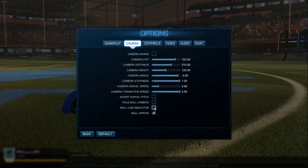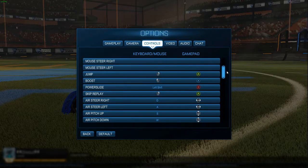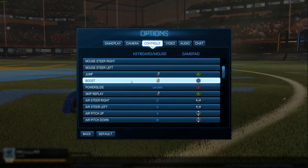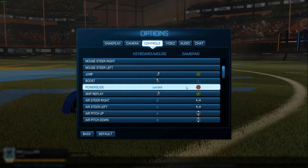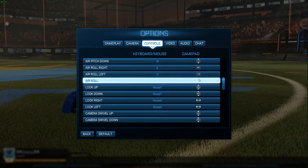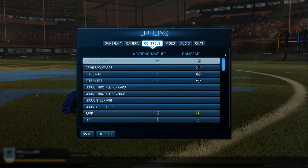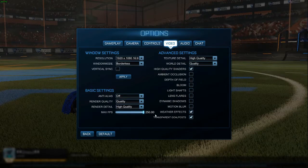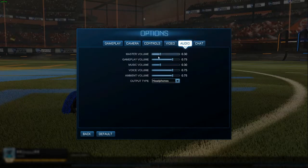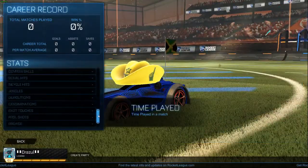No invert swivel pitch, don't hold for ball cam, no ball cam indicator, and I want the ball arrow. Controls: I've changed from stock — jump is A, boost is X on the PS3 controller. Jump A, boost X, powerslide B, skip replay A. Use item Y. FPS is set to 250. Audio at 0.3.